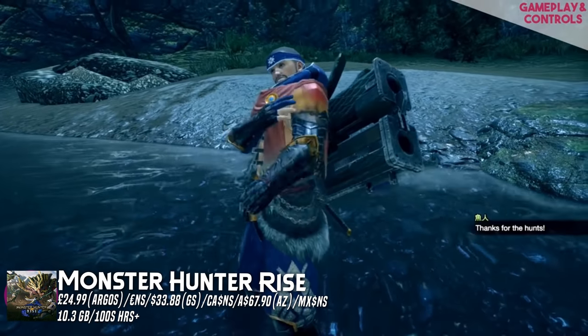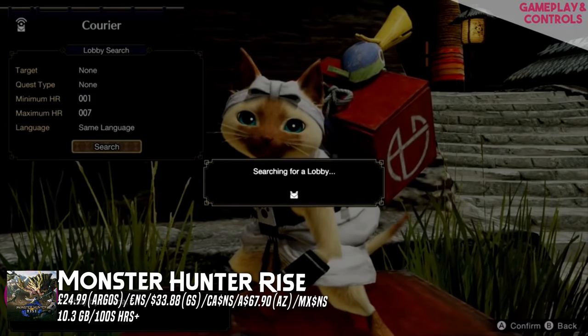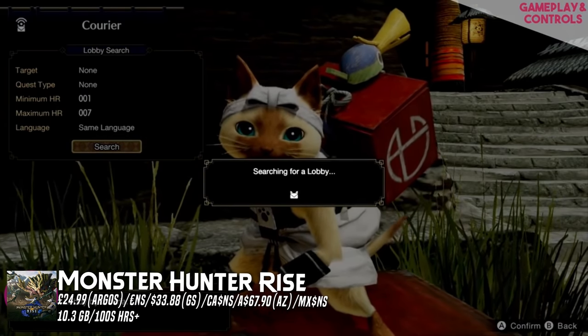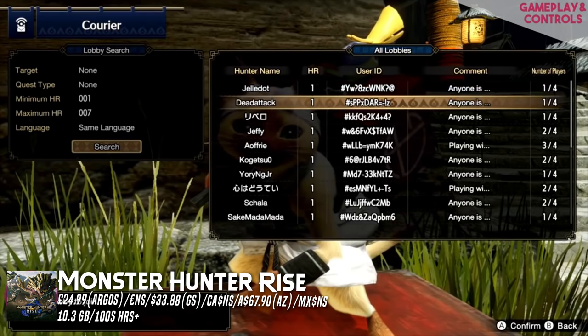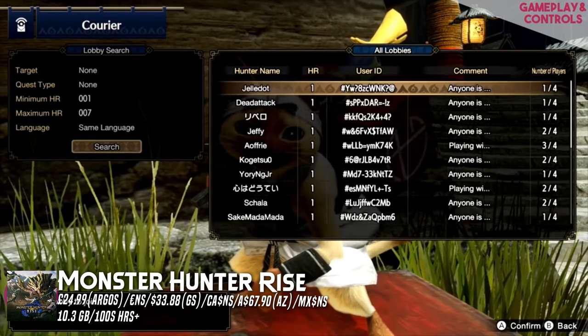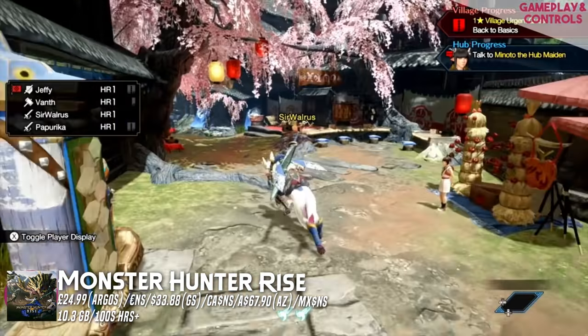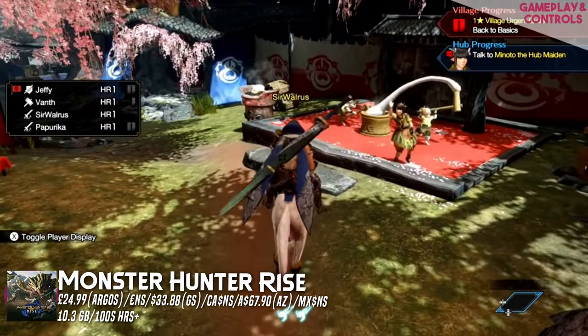First up, and it's a physical — and it's the thumbnail most likely — it's Monster Hunter Rise. This is currently half price over at Argos here in the UK, or you can get it 44% off on Amazon. In the US, the same deal applies: 44% over at GameStop or Walmart. Australia, you're looking at Amazon for a slight discount, and anyone in Europe, you're also going to go to Amazon.